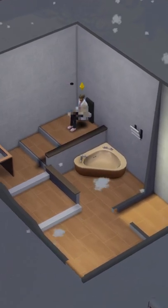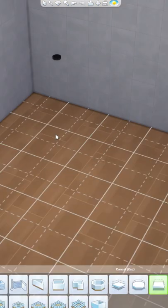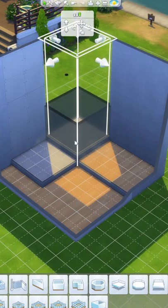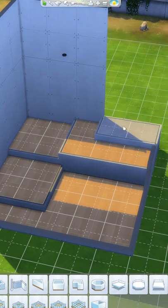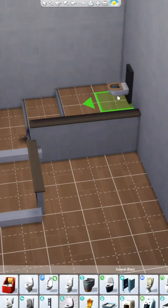Using platforms in the bathroom will step your building game up. Your sims deserve to take a dump like the king and queen they are. Here's a cool way to use platforms in the bathroom: bring your toilet bowl to a whole new level. Literally.